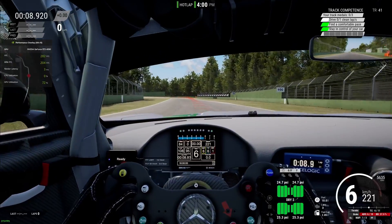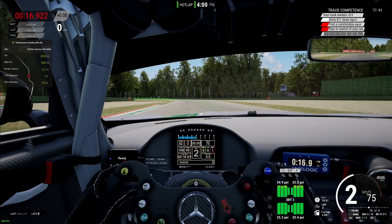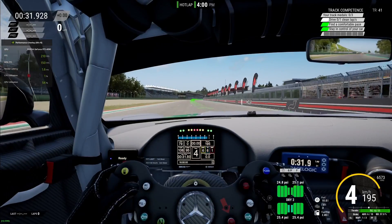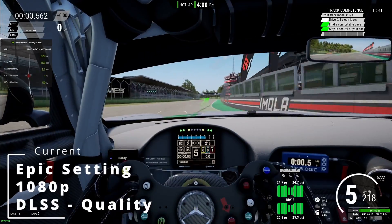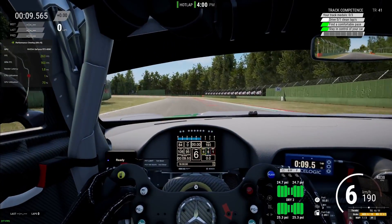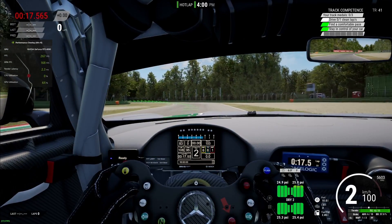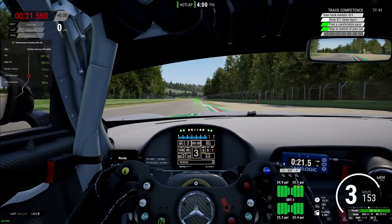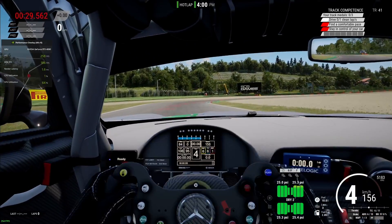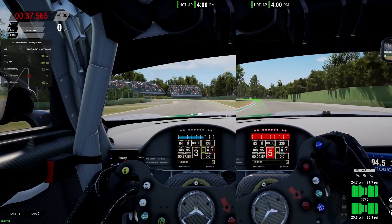Let's turn on DLSS at 1080p and see how much better we can get. With DLSS quality enabled, I cannot make sense of this — I'm actually getting fewer frames: around 250 to 270, now 260. That is pretty strange, but sure. The quality is almost the same. I'm going to try to put them side by side, but yeah, not that big of a difference.